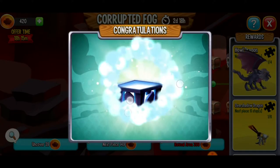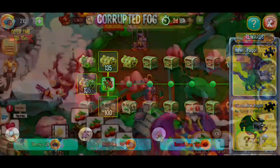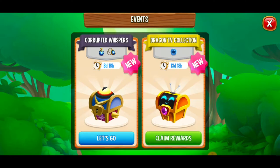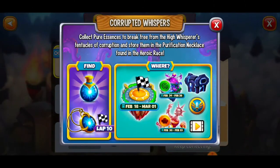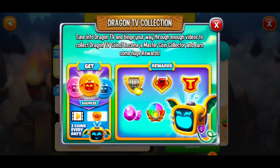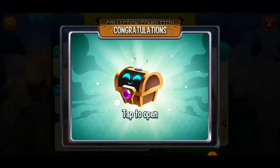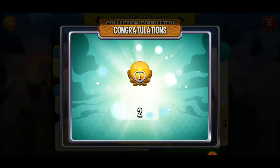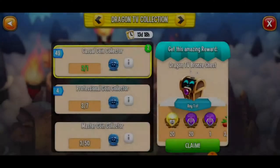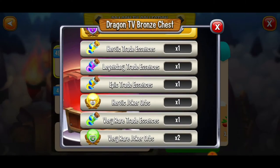Let's go to the corrupted fog — we're gonna get this chest. We got two pure essence pieces! For the corrupted whispers event we're at three now, we need 10 to collect that first reward. For the Dragon TV collection we've got three blue Dragon TV coins, so let's collect it. We got two of those orbs. This chest can give you various items — no gems there, but I'll take whatever comes. Let's collect all three — 3,000 food, oh that's great!